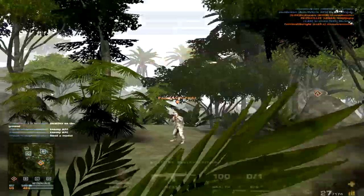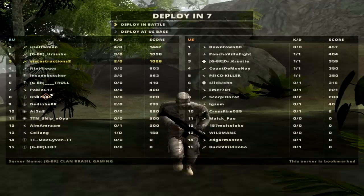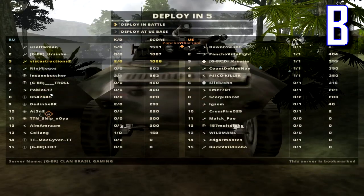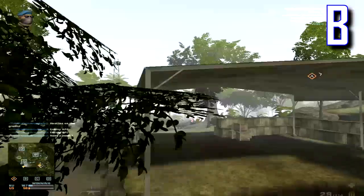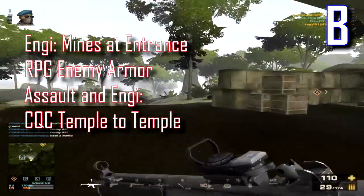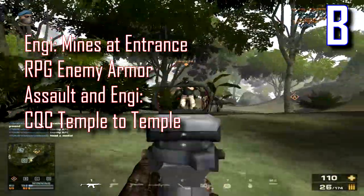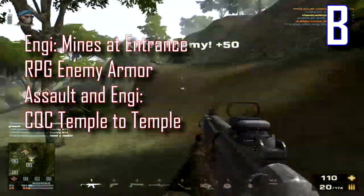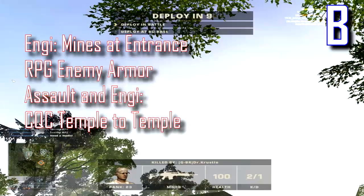Please assume that I'm advising both sides if I do not mention the faction. I'll start out with B. B is open and does not have a lot of cover, but it does have vehicle entrances. Stick an anti-vehicle mine at the entrance and RPG enemy armor if you find some. If there are no vehicles, assault and NGs can go CQC and gun down defenders from temple to temple or building.